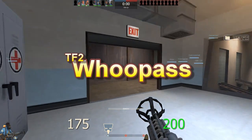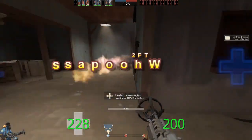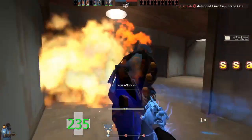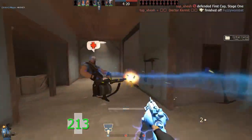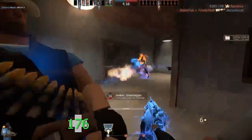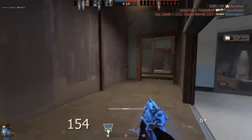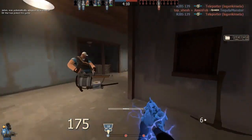G'day guys, Whoopass here and I'm on Gold Rush as the hated, feared WM1 Flog Pyro. I've equipped the Manmelter as well — you can see me extinguishing — and I find them a really good combination. Right-clicking also gives you crits for every shot you have; I've currently got six just from that little exchange.